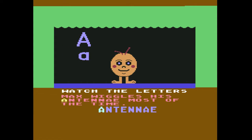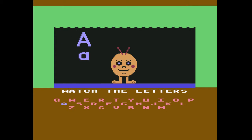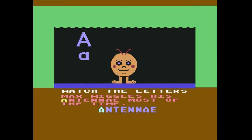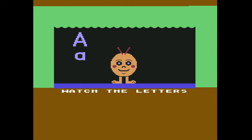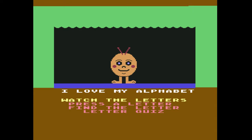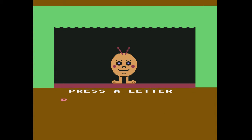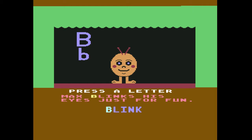Great, but how do I get to another letter? I don't know how you get to another letter — maybe you gotta hit B. We'll skip that option I guess, because I don't have to do the next part. Press a letter. Max blinks his eyes just for fun.